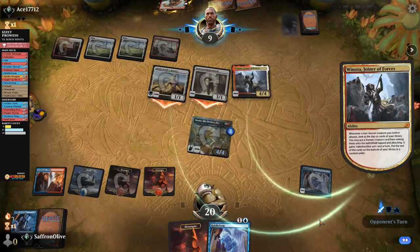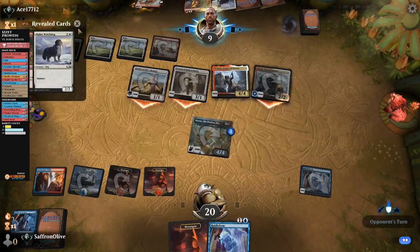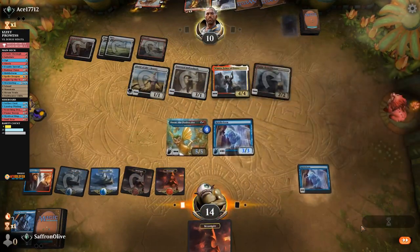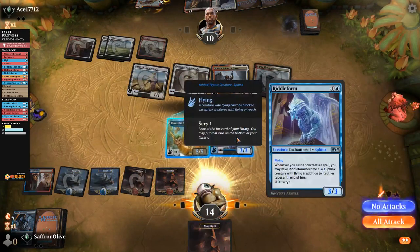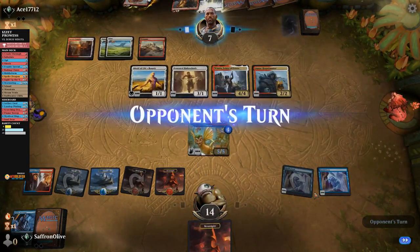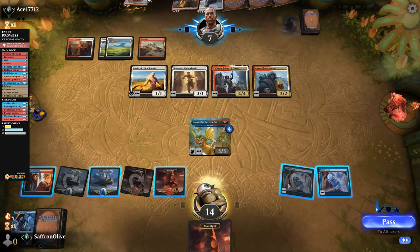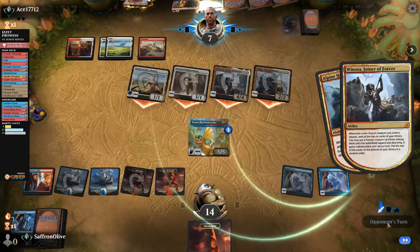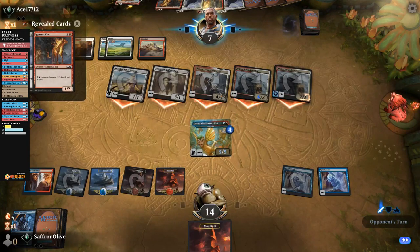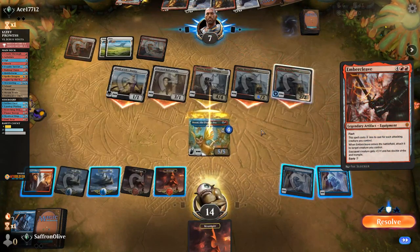Opponent has one non-human, gets in, gets a trigger — it's an Alpine Houndmaster. Come on, spell — down to 14. It's an Island, play the land, play Riddleform, turn on Riddleform, get in with Riddleform. We have to leave back Dorat — this is really awkward. Opponent goes to 7, pass the turn. That's a lot of lands. Opponent goes to combat, attacks with everything, gets a Winota trigger, another Houndmaster, draws some more dogs. Six, ten, eleven, twelve, thirteen. No, block Winota — oh my god, that's game.